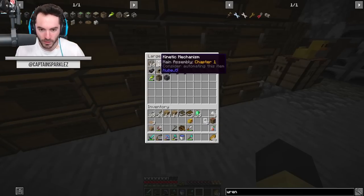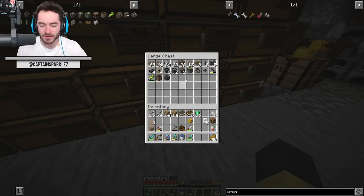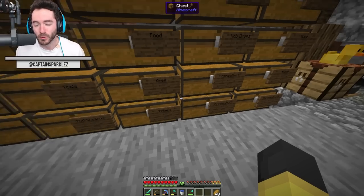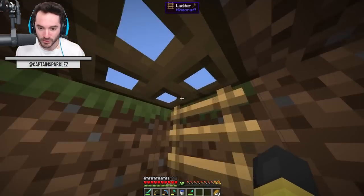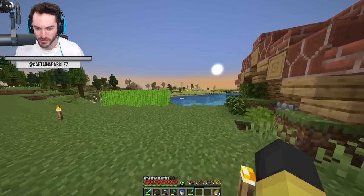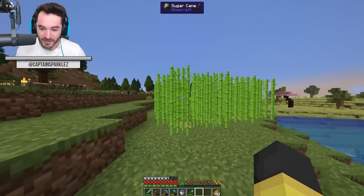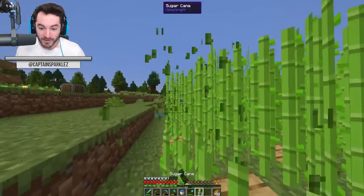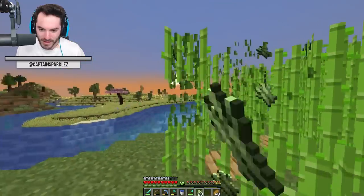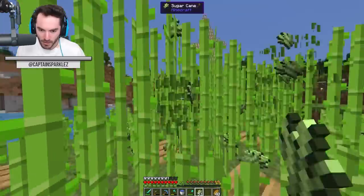I've worked on making some more andesite casings, kinetic mechanisms, and andesite alloys. I did some mining of andesite to make all this stuff. The first order of business is to go down and experiment with the drill setup to see if we can make the foundations of automating andesite. I also set up a little sugarcane farm over here so I could make books to trade for mending — and boy, is it growing.